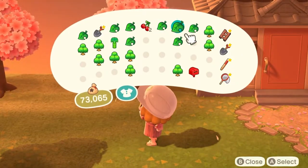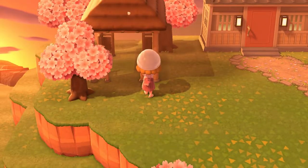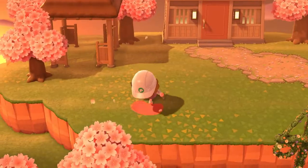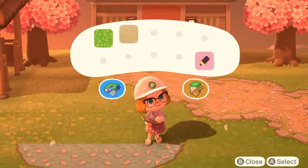Then I put down this gazebo and I just loved how it looked, so I knew that I wanted it to be there. And then I put in a ducky pond — I really wanted to have that at my resident rep's house.